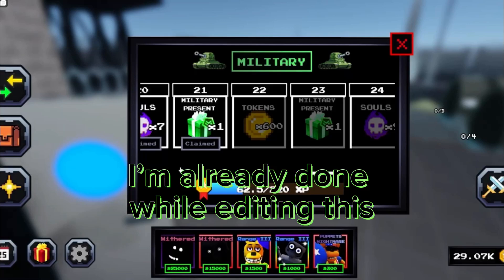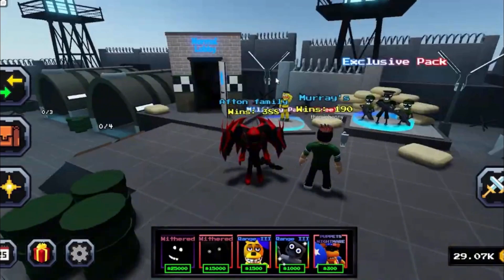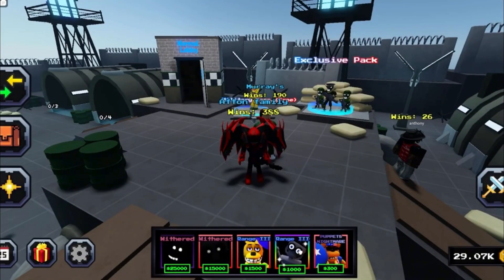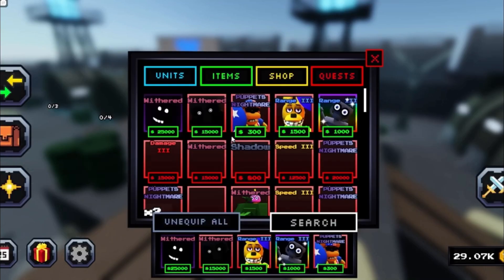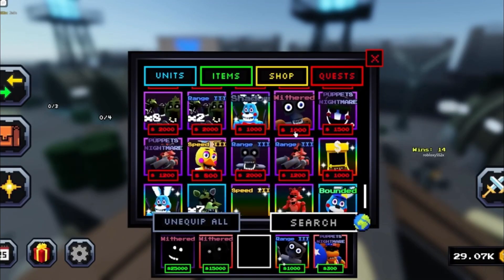I'm already at number 21. And this is the loadout — these first three units you need to have, or if you don't have Spring Bonnie, you can use Hawaii Endo down right here.